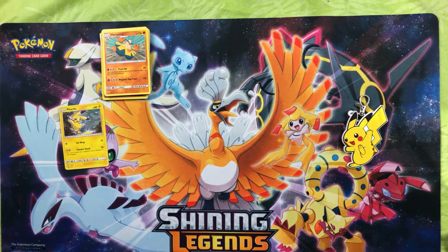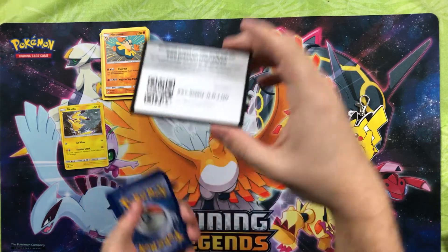Our rare for the pack is Hariyama. Let's see if we can pull more than just the Pikachu holo card from this box to make it worth it. Code card for Burning Shadows.